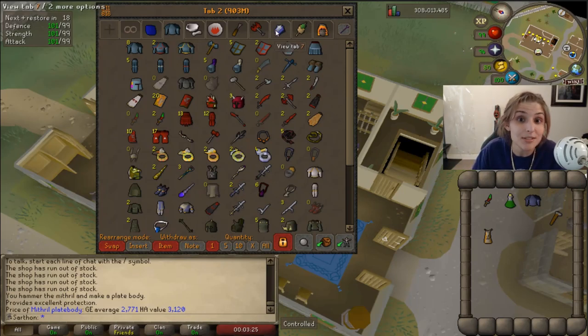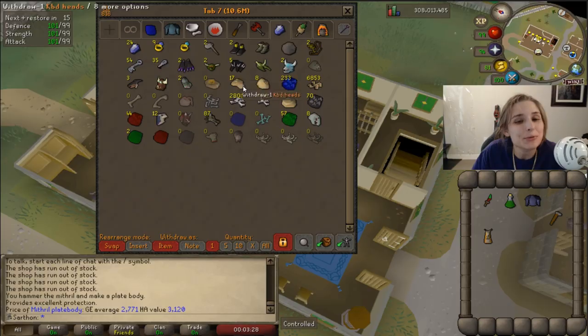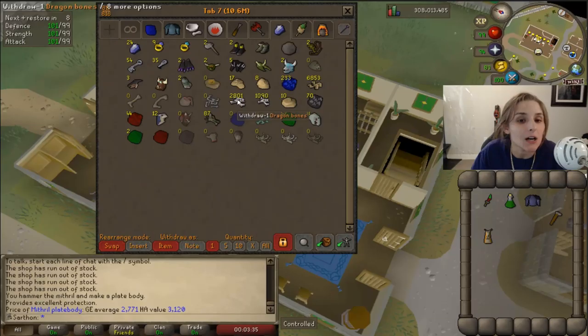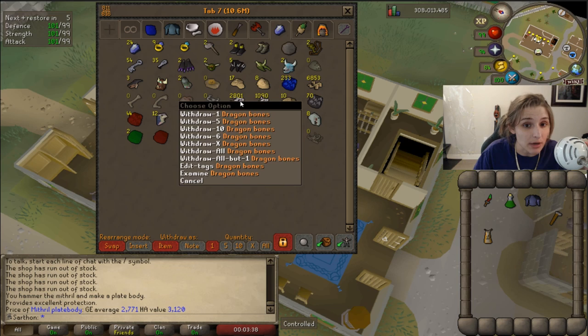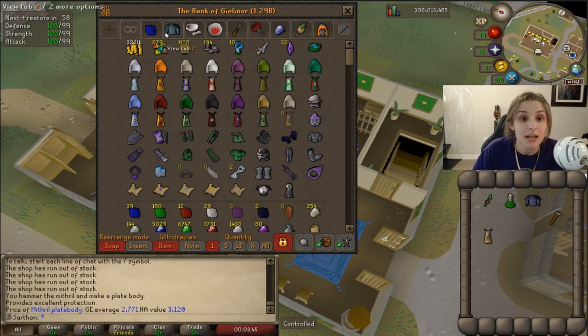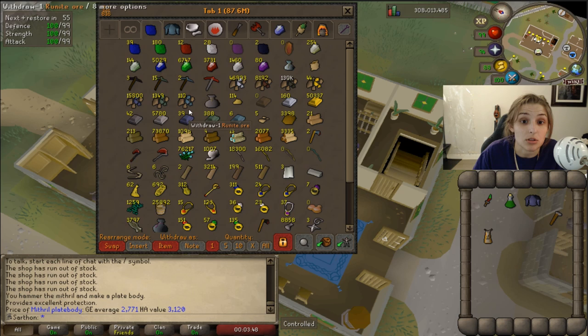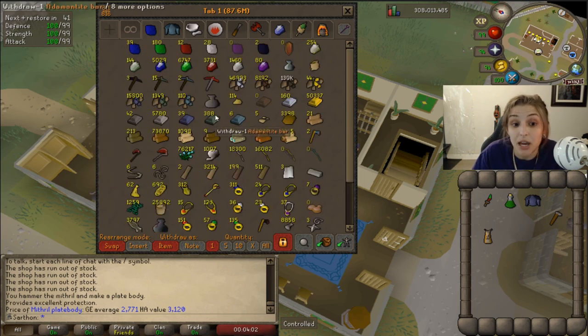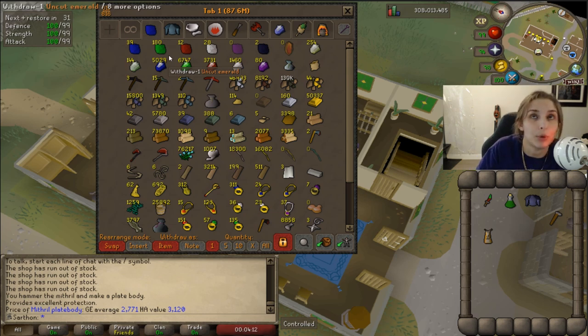A little update on my account: on the dragon bone grind, I'm almost at 3,000 dragon bones and 87 ensouled heads. So slowly getting there — that's a couple of levels, but I'm still working on it. I'm starting to run out of cash, which is not good because I use Miscellania and everything like that. So I think what I'm going to do is start smithing my Mithril Ore and Adamant Ores into plate bodies. I've got about 10 mil if I were to smith this Mithril Ore into Mithril Plate Bodies, so I need some money — I'm going to get into that and then continue the dragon bone grind as well.